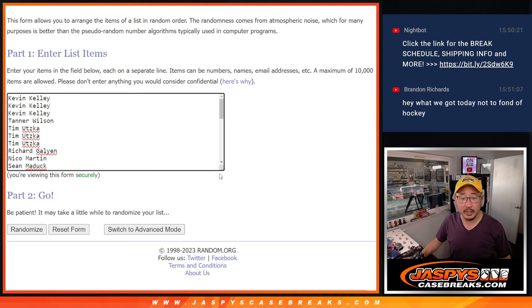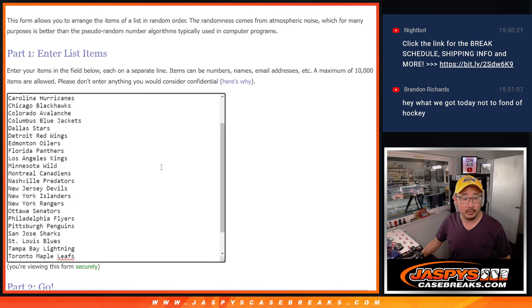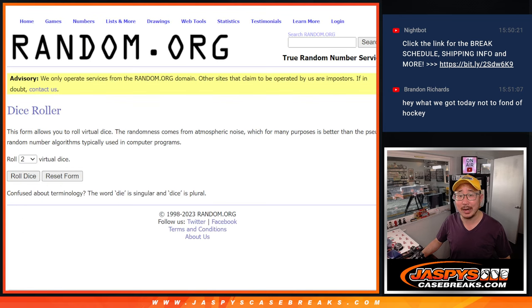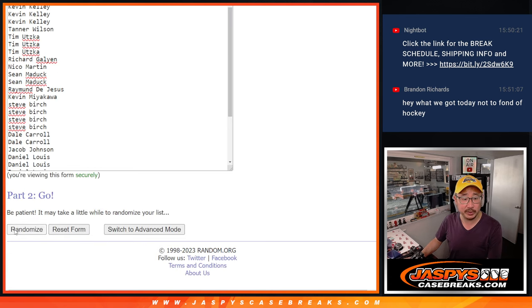Big thanks to this group right here. I pulled Seattle out. Brandon, plenty on the website. Check out JaskiesCaseBreaks.com. If you don't like hockey, we've got football, baseball, basketball — plenty of stuff that's been moving that needs your help. All right, let's do the break first. Let's roll it, randomize it — two and a four, six times for names and teams.